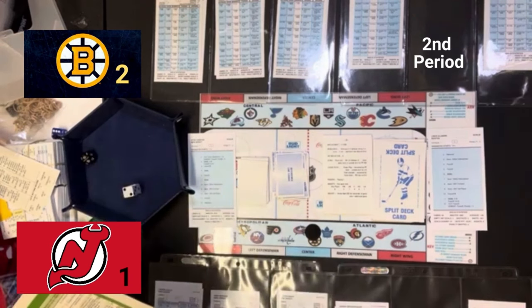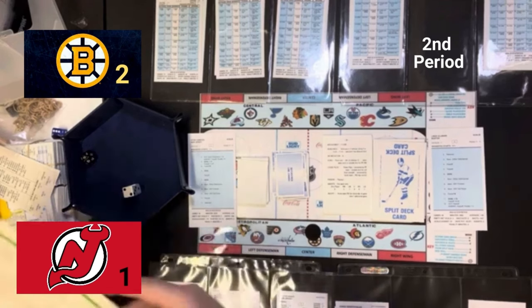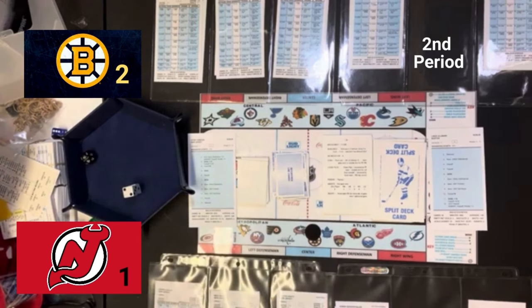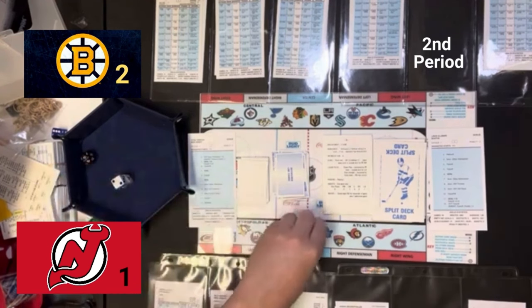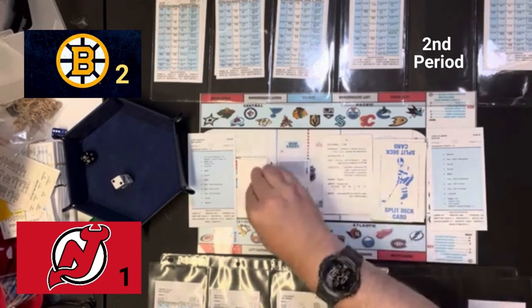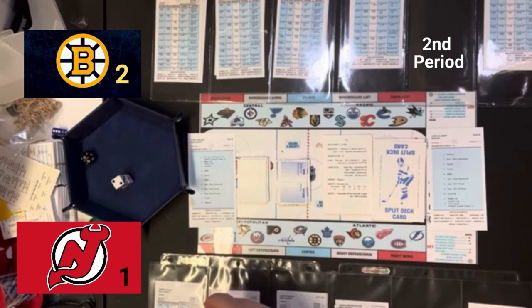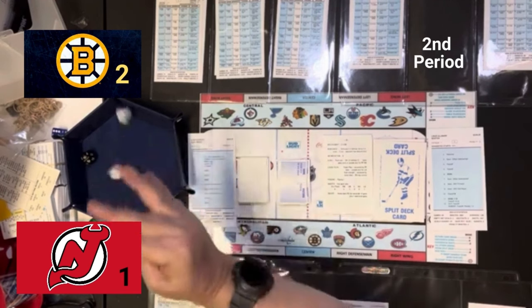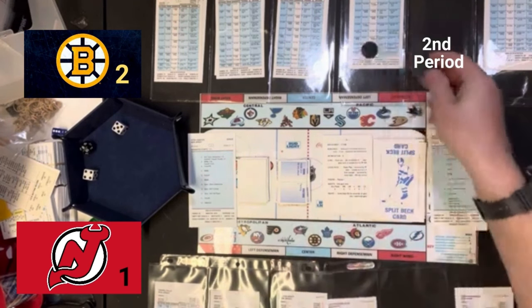We roll the dice — that's a nine roll. Nine and a plus two is superior left wing, so Marchand has possession of the puck off the face-off. That says possible breakaway. We check the breakaway section. It says right wing if breakaway penetration is three or more — which it probably is. And it is. So that's Pastrnak with a breakaway shot. That is going to be a ten, and a ten on the breakaway is a goal — just a goal! Pastrnak with a breakaway goal. Boston takes the 3-2 lead early here in the third period.